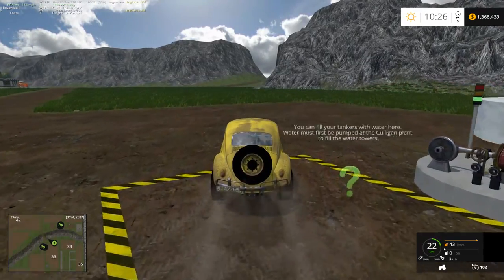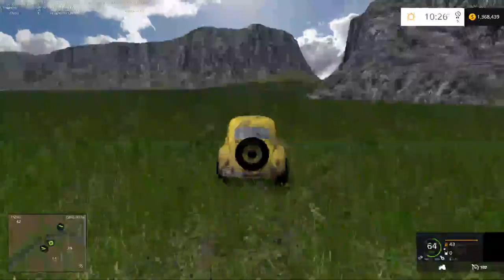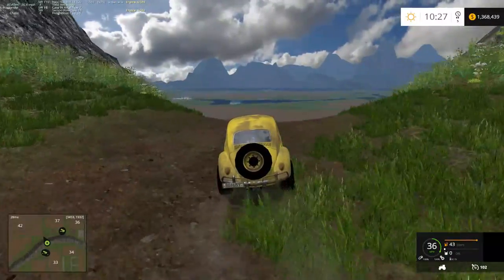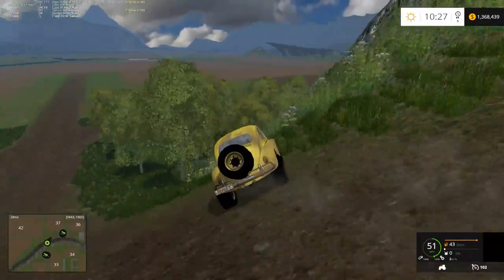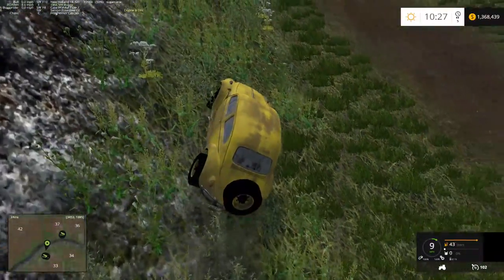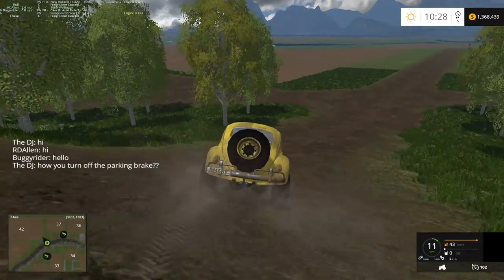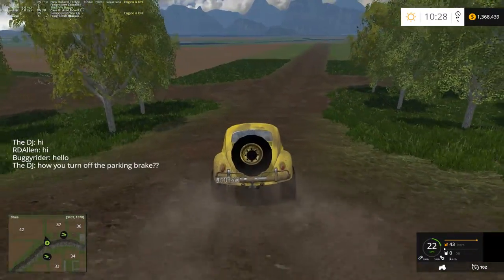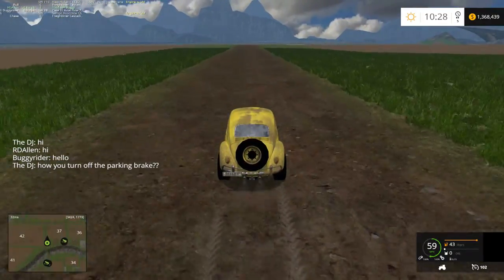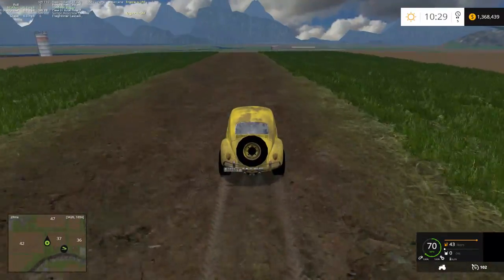Okay everyone, we're back here again joined by DJ. We just went past the water tower there. Very similar to Pleasant Valley — you first have to have the Culligan water plant going, and then you can fill that. I'm assuming there's probably multiple water towers around the map. We do have the drive control mod on the server at the moment — not sure if that's going to stay or not.